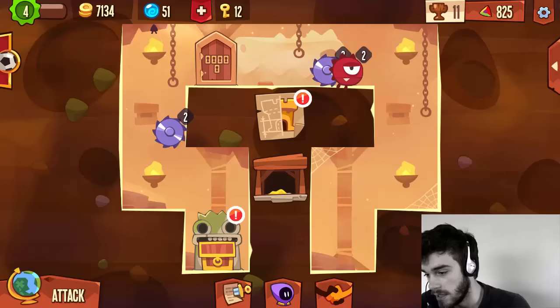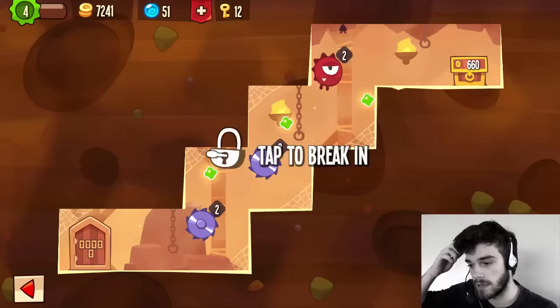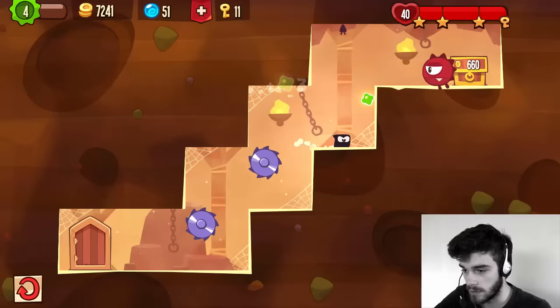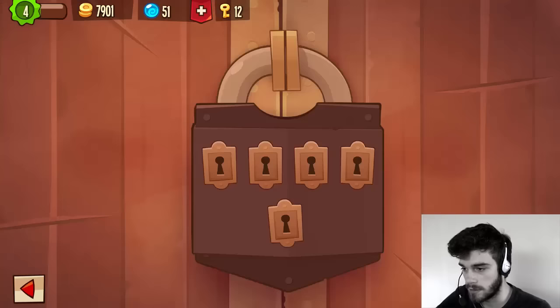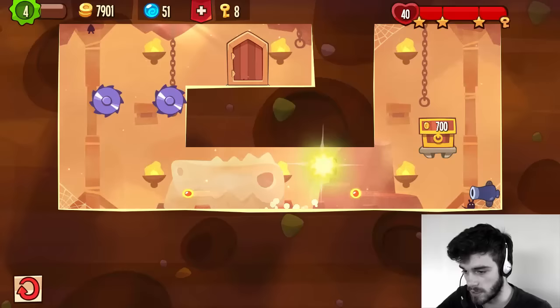We still have some bases here to finish, so let's get on with level five and see if we can do these bases. This should be really easy — there we go like this. Now we wait for the red guard and jump right over it to the chest. That's how we do this. On to the next one — level six. Here we go, and there we go. Now we jump over these bullets and go to the chest.